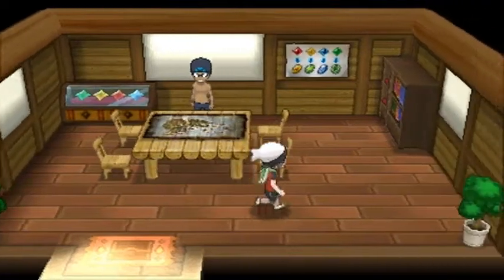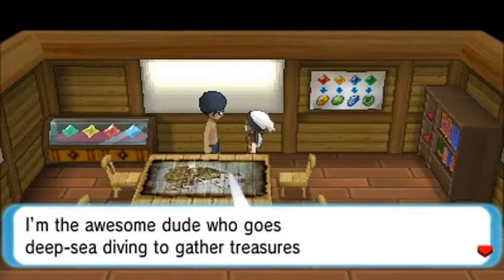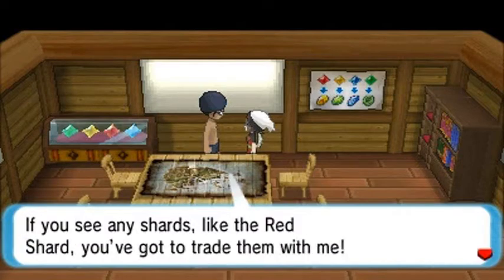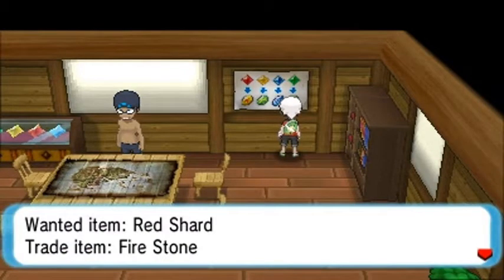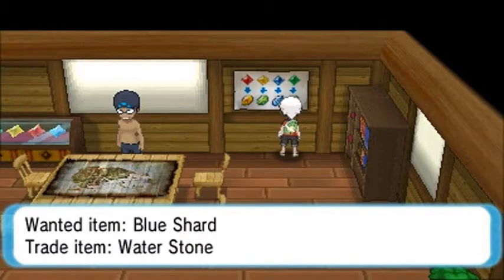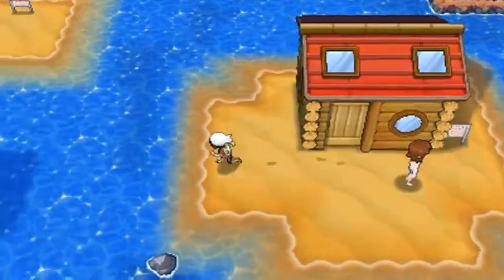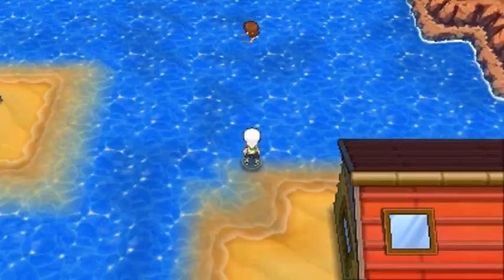Eventually in Sun and Moon, that's explored a little bit further. This guy says: 'I'm the diving treasure hunter — the awesome dude who goes deep-sea diving to gather treasures resting at the bottom of the seas.' If you see any shards like a red shard, you can trade him. Every same-color shard will equal a Pokemon evolution stone: red shard to fire stone, blue shard is water stone, yellow shard is thunder stone, and green shard is leaf stone. This is your man if you need any stones to evolve Pokemon.